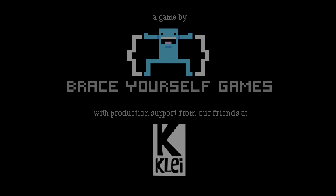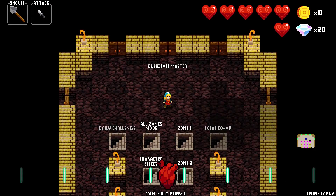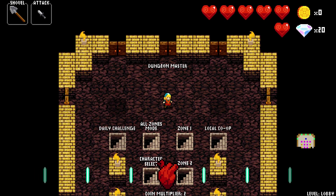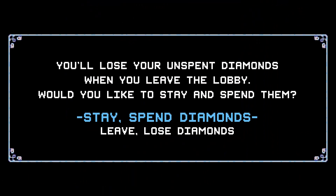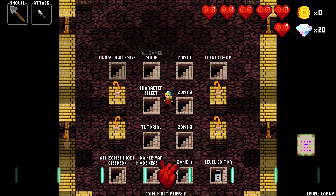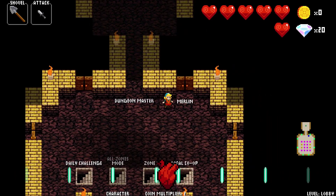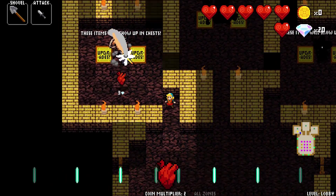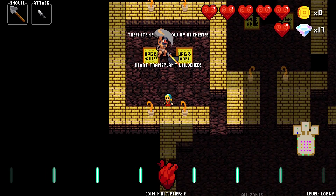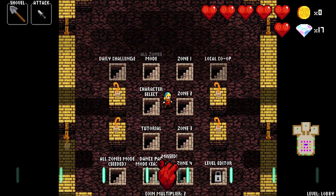Hey everybody and welcome back to Crypt of the NecroDancer. Last episode we took some time after a few failed runs to learn about our final boss on zone 4 - exactly how he works and how to defeat him. I didn't check if there was stuff to spend diamonds on; I can spend on pruning the pool or picking specific things, but that feels like cheating. There's a heart transplant item - not sure what that does. Let's go ahead and go to zone 4.